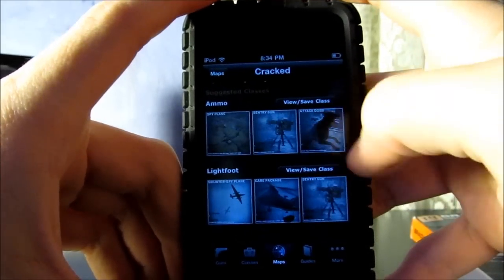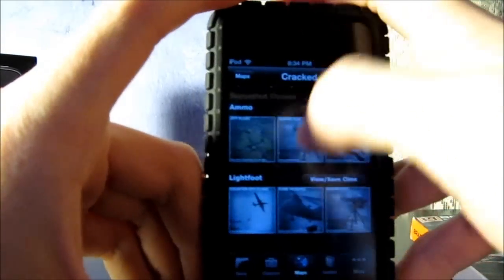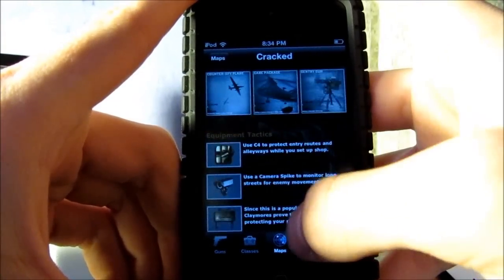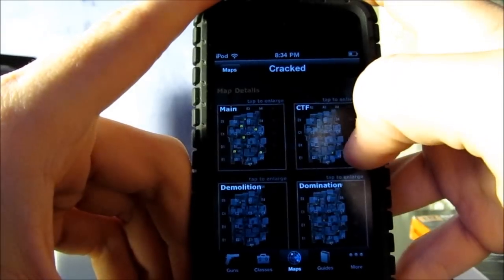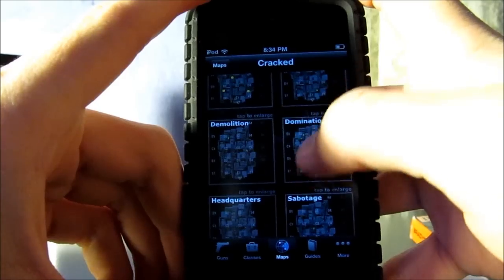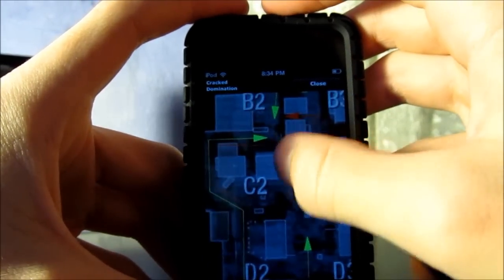Right here it gives you two suggested classes — you can view the class. Down here it shows you each tactical equipment and tactics you can use. And here's for different map gameplay modes: you've got CTF for Capture the Flag, Demolition, and Domination. You click on it, it brings you in, you can zoom, and it tells you the sectors and everything else.